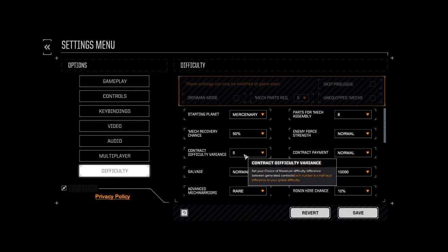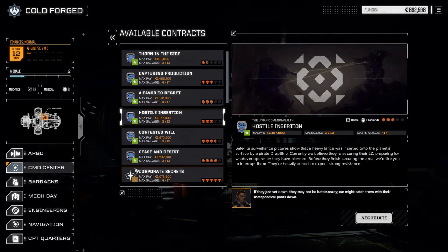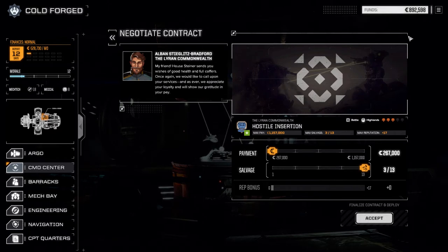A difficulty variance of five, which is two and a half skulls, so depending on our main lance strength there'll be a two and a half skull variance of missions. The lowest mission right now is one and a half skulls. We're going to take this Hostile Insertion mission today — it's a heavy pirate lance on the surface. We're going to drop down and take these guys on, negotiating for full salvage since we sold a lot of the pirate Gauss rifles from the last mission. We've got some good cash before the end of the month, so we're okay.